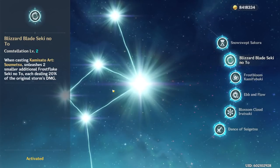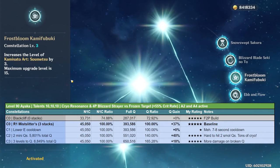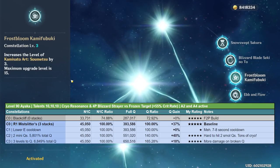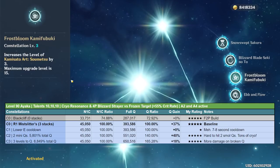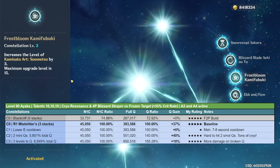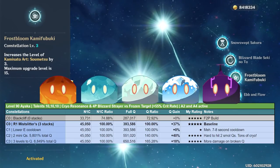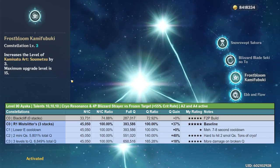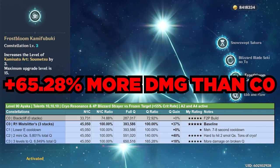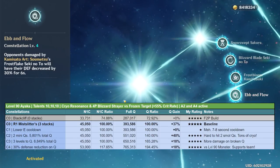Constellation 3 is a straightforward +3 levels to her elemental burst, increasing damage from level 10 to 13 by about 18% additional damage. It's more damage on her already broken elemental burst and it's multiplicative with C2. I'm giving this five slimes out of five — any damage tacked onto Ayaka's elemental burst is huge. By constellation 3, assuming the two small bursts from C2 are hitting the enemy, Ayaka is already doing 65% more damage than a C0 Ayaka.